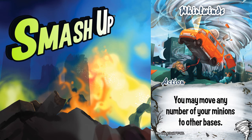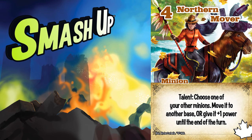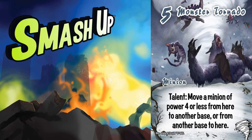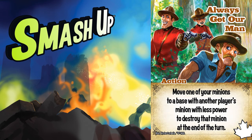Whirlwinds can be your big final play to get a base by yourself or seize a key moment. With engine minions like Northern Mover or Monster Tornado, they are going to need to spread out anyway. Normally, a player would try to break those bases quickly, but the Tornado opponent movement makes this difficult. You can continually pull minions off of your engine minion bases as fast or faster than they can play them. It doesn't hurt that the Mounties can mix in a destruction card as well.